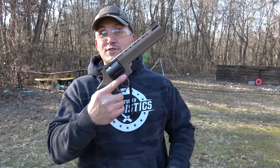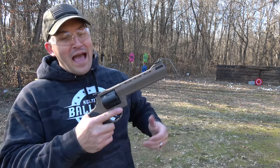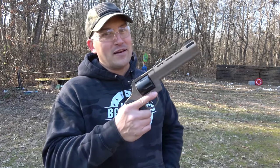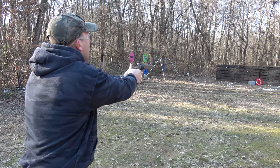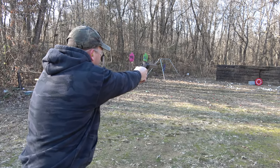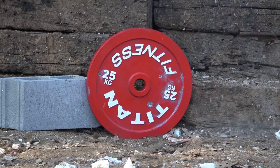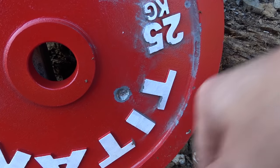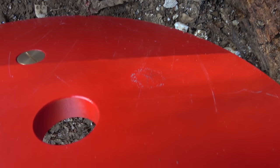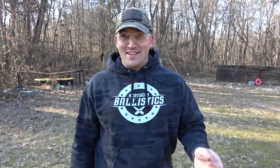Up next is a caliber I haven't used in a long time but gets requested a lot — that's .454 Casull. This is a Taurus Raging Bull. I had it Cerakoted flat dark earth and black and it looks really cool. The only problem is the sights are a little off — somebody dropped this gun at some point — and I have some 300-grain jacketed hollow points. I hope we can hit it with these sights. Oh yeah, we hit it! That's a pretty big dent. Oh my gosh, that's not good. The .454 Casull did a lot more damage than I thought it was going to do.